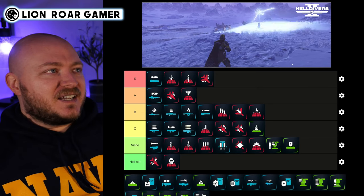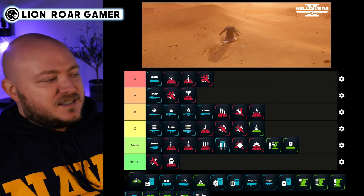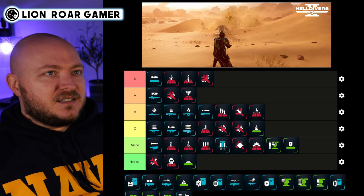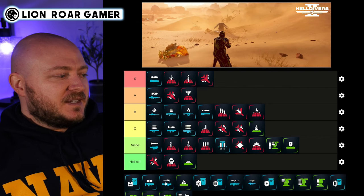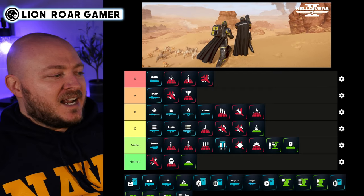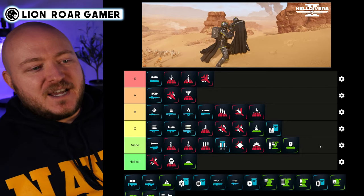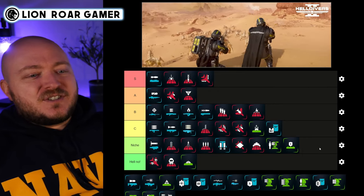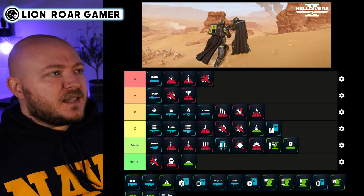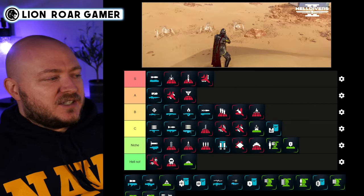The Anti-Personnel Minefield isn't even niche — it's Hell No. You throw this out there and your teammates just run through it and die. The Supply Pack — I don't like this as much as others seem to. It does help keep your team supplied, it's not exactly niche, but there are other really good backpacks that are better than it.